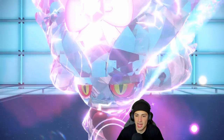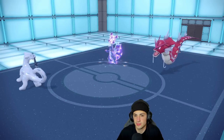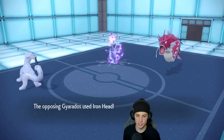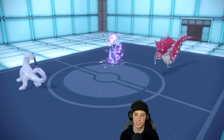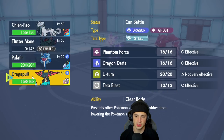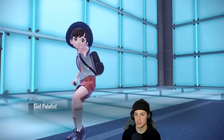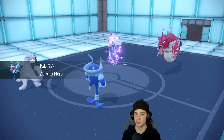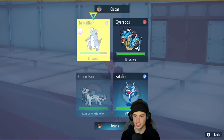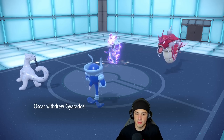That gives me time to actually bring out Palafin here with Shen-Pal on its side. Or I could just go into Dragapult, but the thing is Dragapult probably doesn't outspeed him. So I'm going to go into Palafin and try doubling down into Baxcalibur's slot — Sucker Punch and Jet Punch right into him just to get rid of it. Hopefully no Protect from Baxcalibur. He ends up withdrawing to show Amoonguss as his final Pokemon.